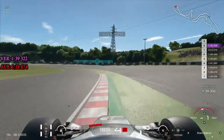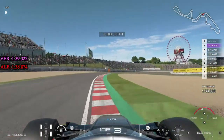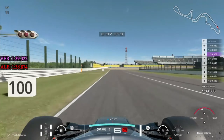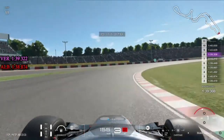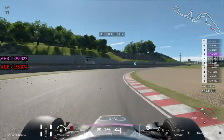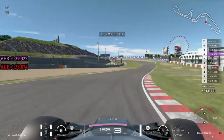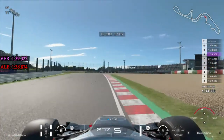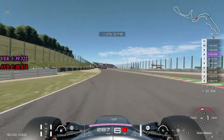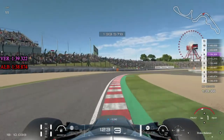We're four tenths up at one point but get sucked onto the AstroTurf outside Spoon, then a massive snap sends us into the gravel at Turn 18, ruining the lap. After skipping a few ride-off laps, we find 1.5 tenths up with a very good Turns 1 and 2, and going flat through Turn 7. We're nearly three tenths up on 1:39.3, which could put us into a 1:38 - very relevant for chasing Albon.